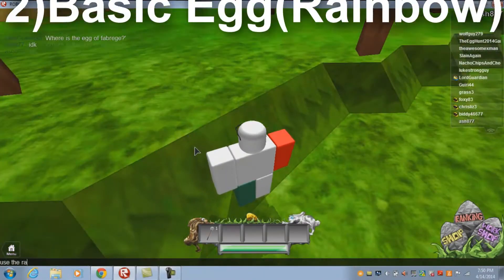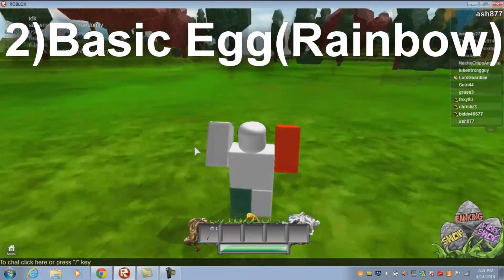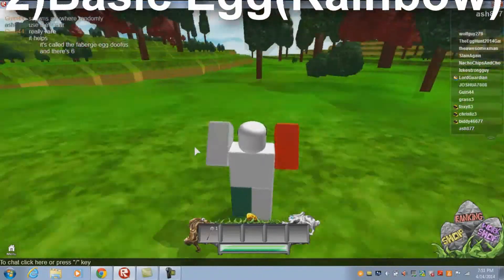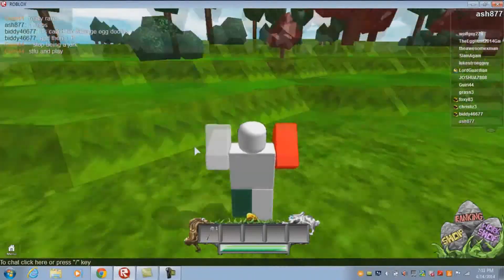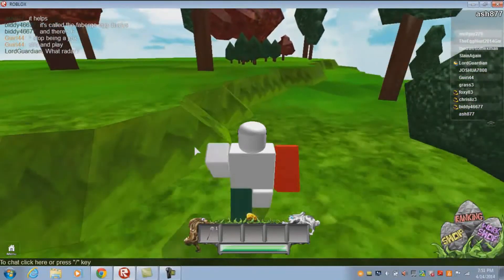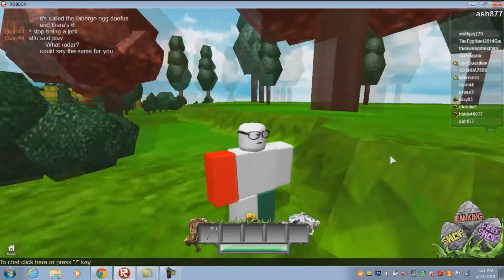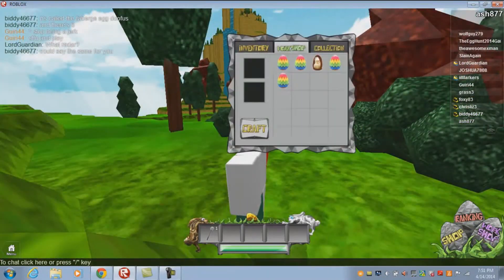For the Basic Egg — I wouldn't say the easiest, this egg is a given. To get this egg, it is located randomly across the map. Just explore and you will eventually find it. Once you get it, it should be in your inventory. That is how you get the Basic Egg.